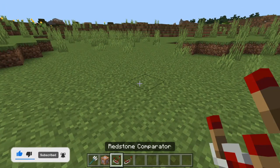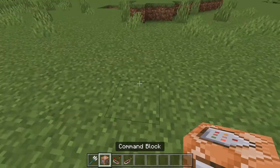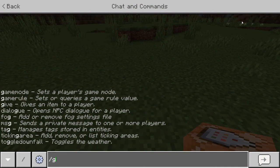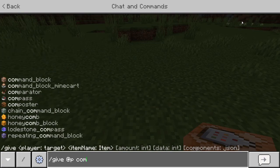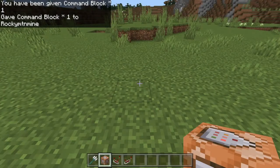It's really simple. All you need is a trident, a command block, a redstone comparator, and a redstone repeater — that is all you need. To get started, to get a command block for yourself, you say slash give at p and then command underscore block, and it should give you a command block.